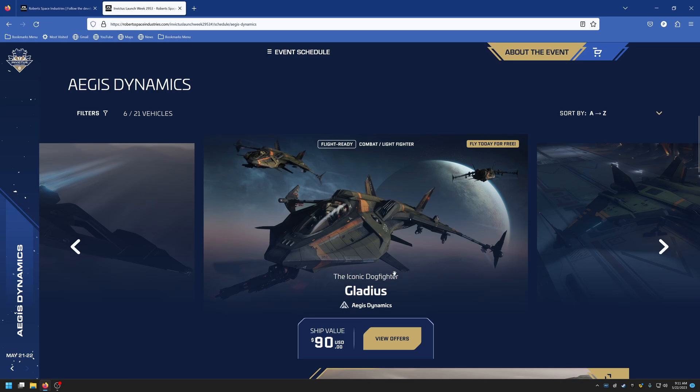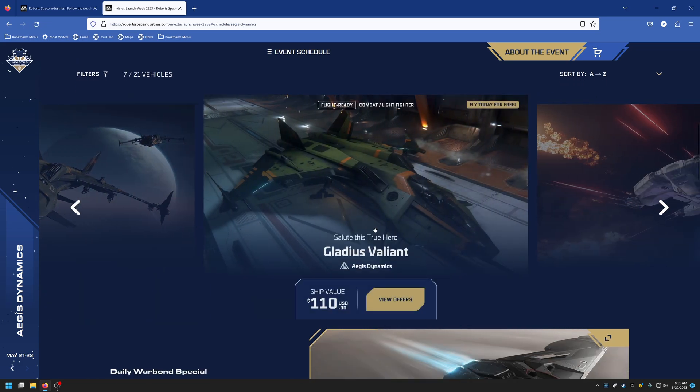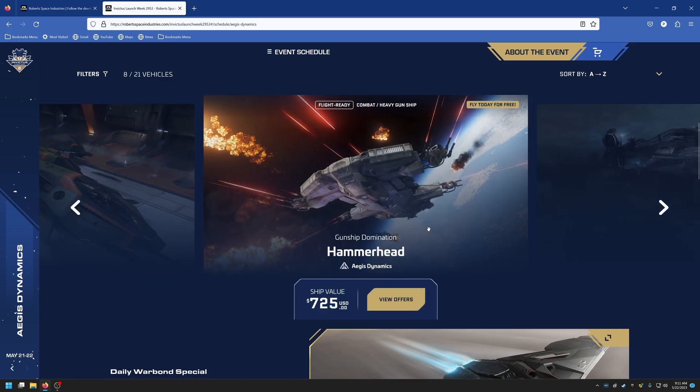The Gladius is a tried-and-true light fighter — one of the most popular light fighters out there, at $90, a great deal. The Gladius Valiant is $110. Unless you're a collector who wants that version, I'd stick with the regular Gladius and save yourself $20.